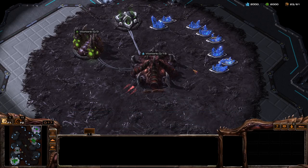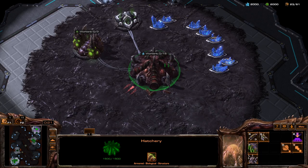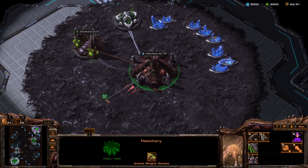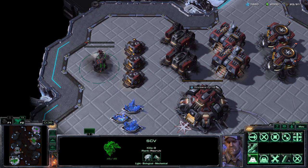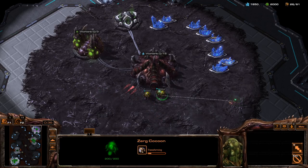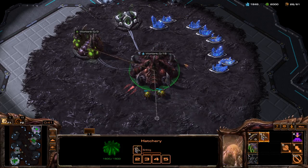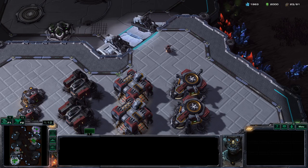Zerg hatcheries have two rally points — one for drones and one for army units. Right-click a mineral patch or extractor to set the drone rally point, and any other location to set the army rally point. You can set rally points for multiple structures at the same time, and even unfinished structures can have their rally points set. Zerg eggs inherit their rally point from the hatchery, but you can manually set each egg's rally point after it starts morphing. Queens do not have a rally point and always stay right next to the hatchery.